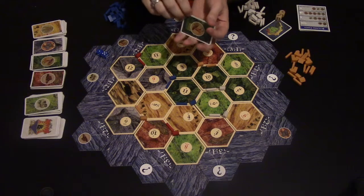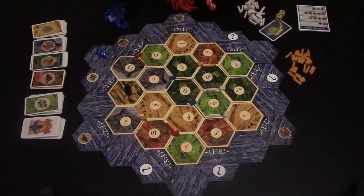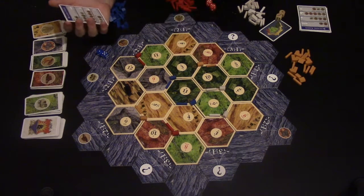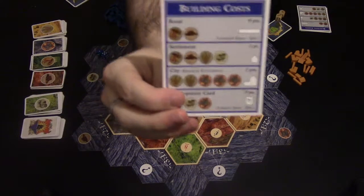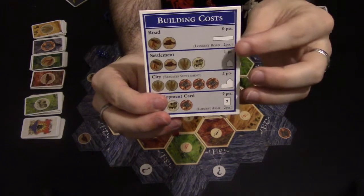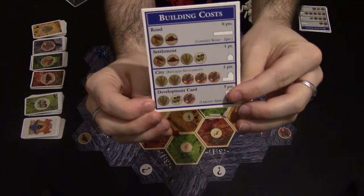Once you've finished trading, you can't trade anymore, so you've got to decide when you're done and then you may build. Building is the thing that increases what you have on the board. You've got a little cheat sheet with building costs. The four things you can build are a road, a settlement, a city, or a development card.